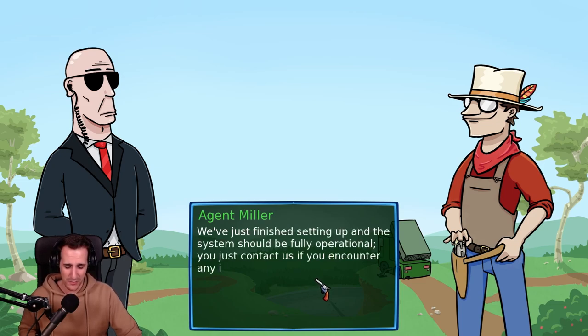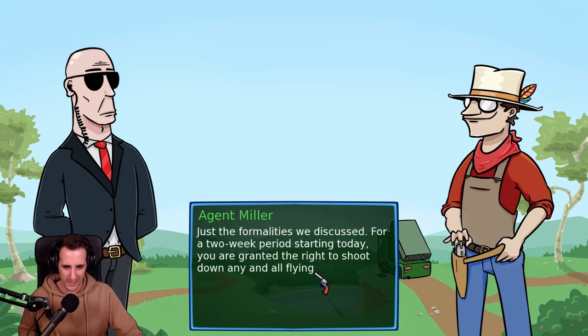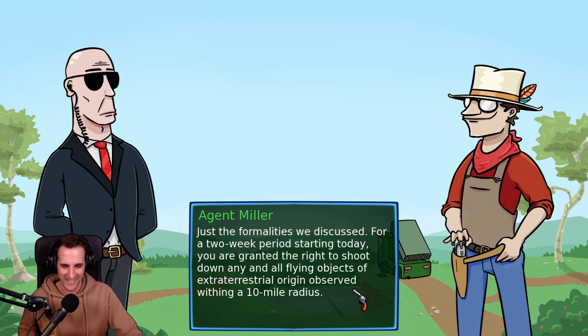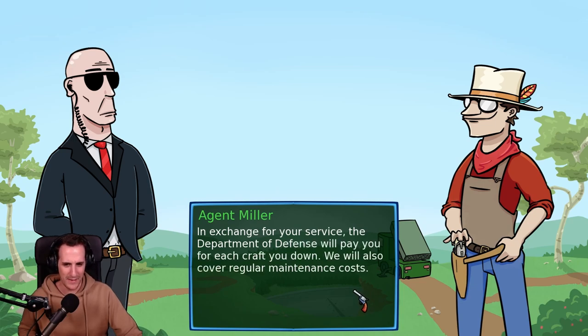We've just finished setting up this system, should be fully operational. You've just contacted us — if you encounter any issues. Before I leave you to it, I need you to sign here. What's in this? Just the formalities we discussed: for a two-week period starting today, you are granted the right to shoot down any and all flying objects of extraterrestrial origin observed within a tailmine radius.